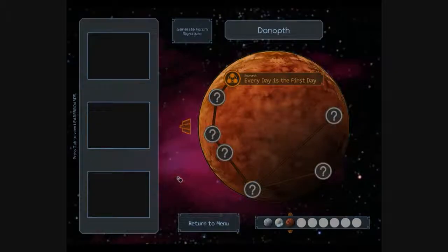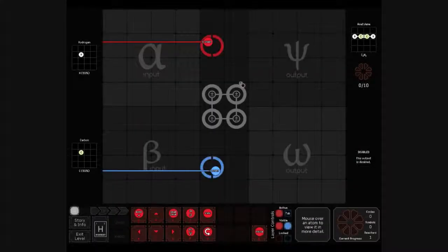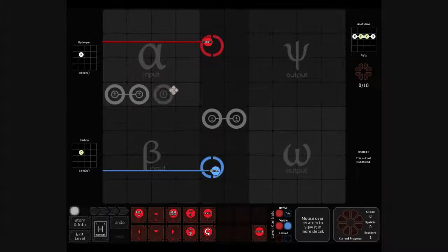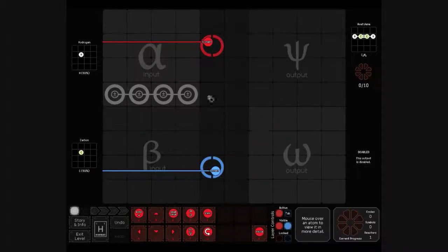This is Patricio, back for more SpaceChem, and every day is the first day from now on, I think. I'm not going to worry about optimization because now we're starting to get into more fiendish and complex puzzles, especially with the multiple reactors. I'm just thinking about putting it all together with the four bonds and sending it out — I don't care about any fancy things like that.